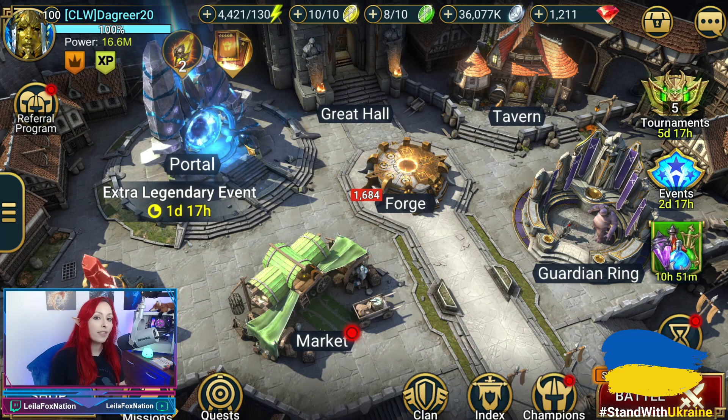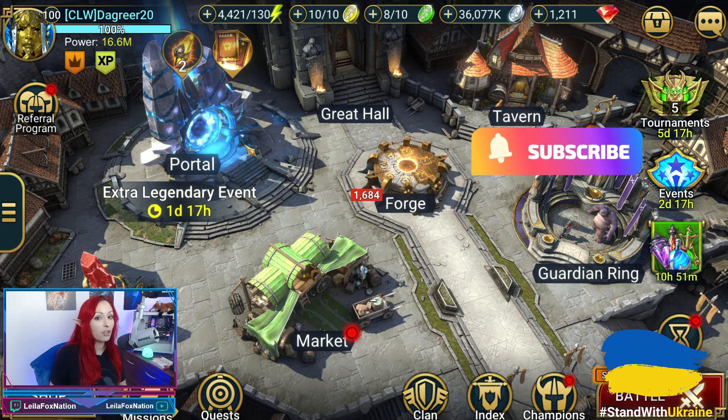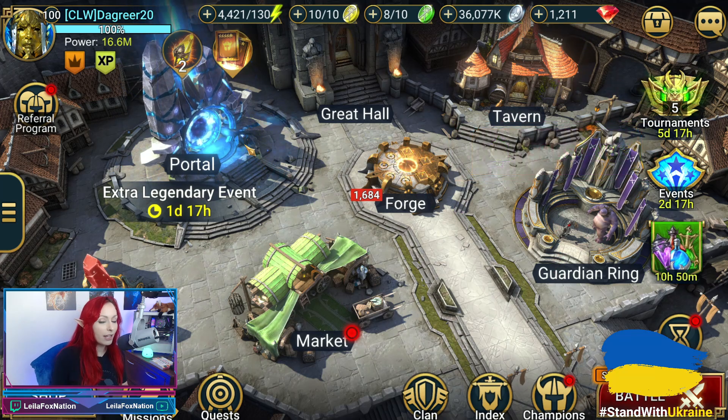The team includes Allure, Seer, Ghostborn, Renegade, and Archmage Helmet. Before we run Fire Knight 25, I'm going to show you guys their stats, their gear, and their speeds.